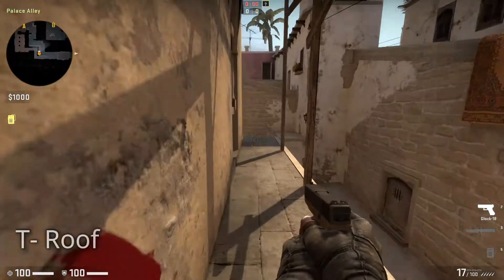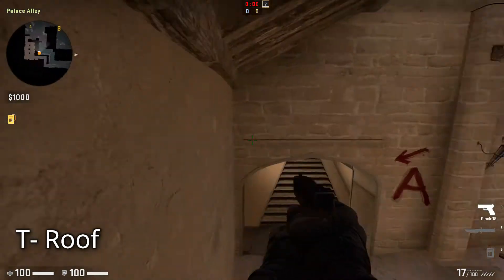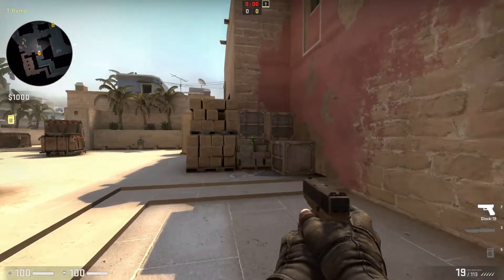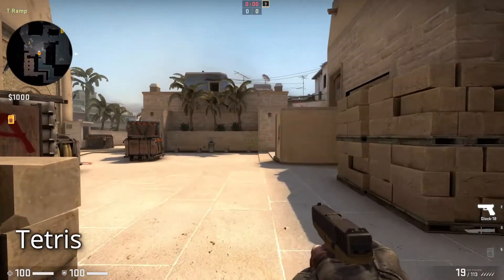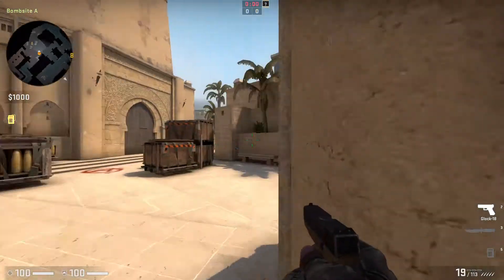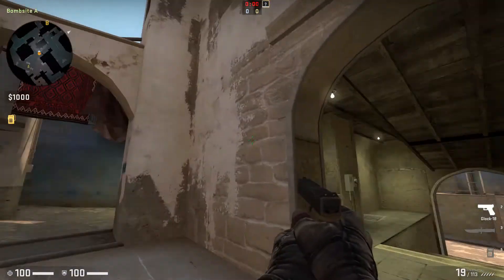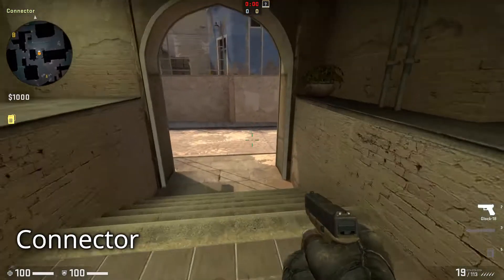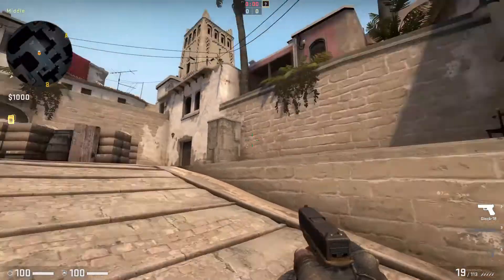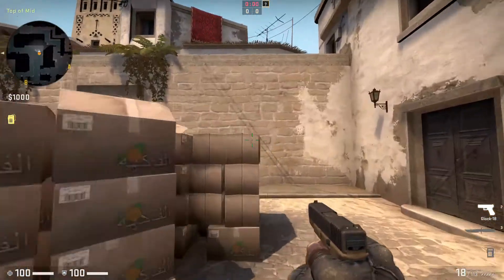This time we will take a different path. This is the T Roof — it is often used by the T's to wait for pushes through A ramp, or the line of smoke grenades for the A bomb site. This is known as the T Ramp or A Ramp. This stack of boxes is known as the Tetris, and the place between the Tetris and the stairs is known as Sandwich. These are the A Stairs. And this is the Connector — called so because it connects mid to the A bomb site. This is the Mid. That over there is called Chair. These are the Mid Boxes.